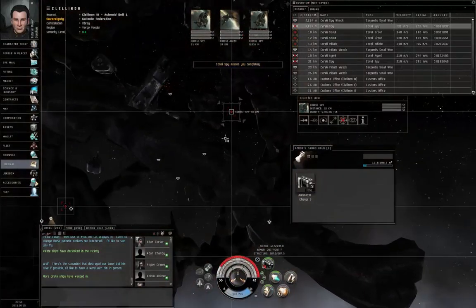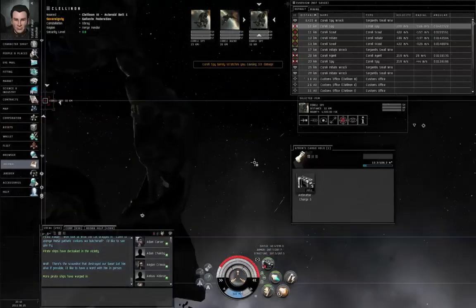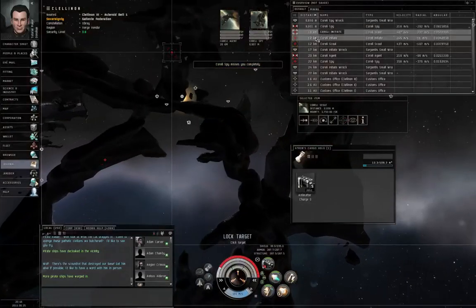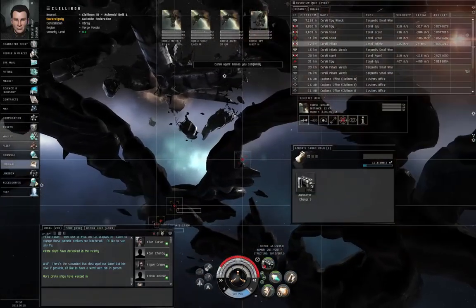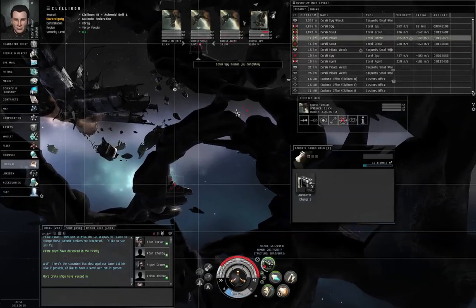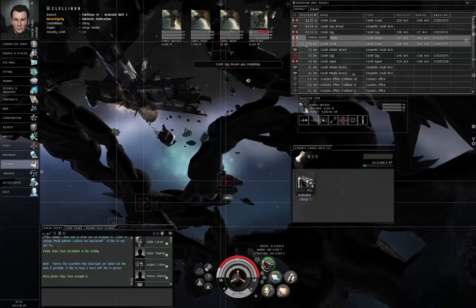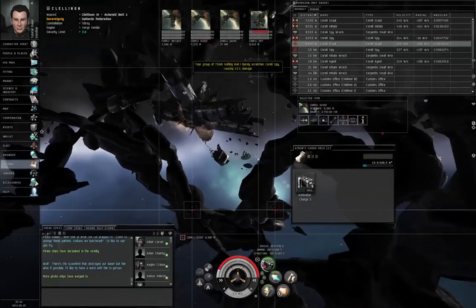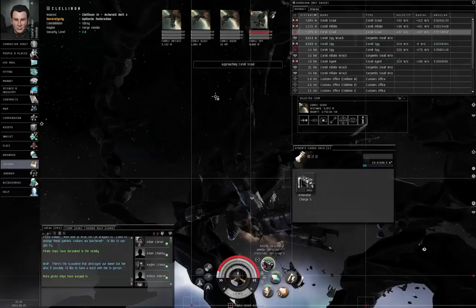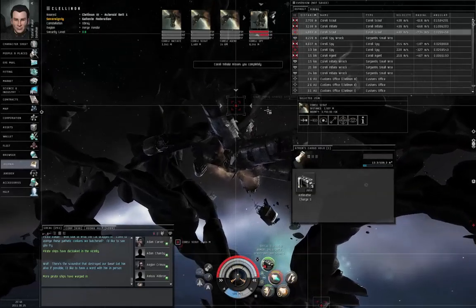Let me zoom out a little bit and go in that direction. Let me see if I can go around this obstacle to get a little bit closer. Alright, Control spacebar to stop. That Coralie Spy is not getting any closer — let me try approaching on afterburner, just one pulse.